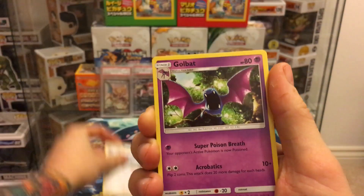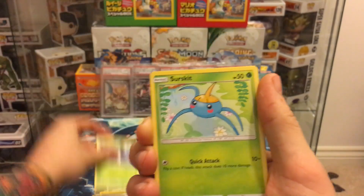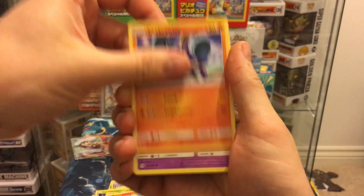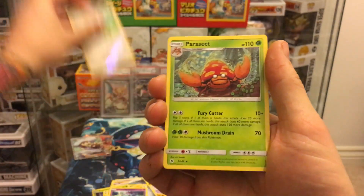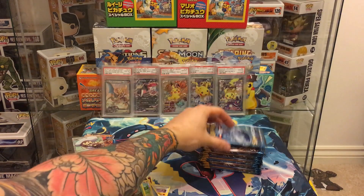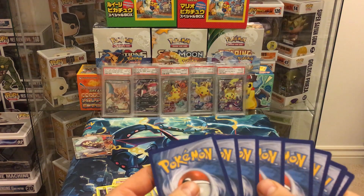Pack four: steel energy, Trevenant, Golbat, Energy Switch, Fomantis, Fomantis, Growlithe, Crabrawler, Mienfoo, Stufful reverse, and a Parasect. We've got two full arts — last time we only got two full arts, so maybe that's the full art quota for this box.